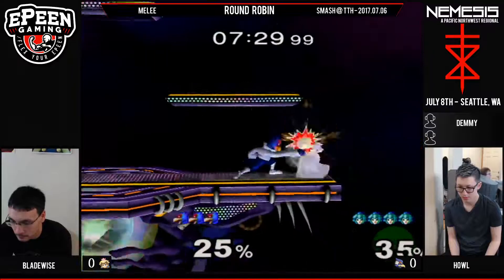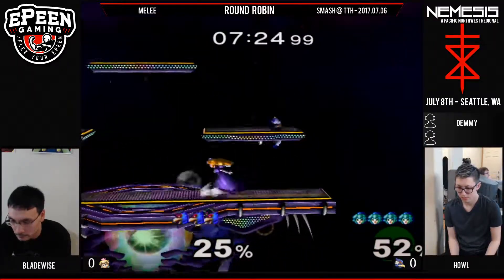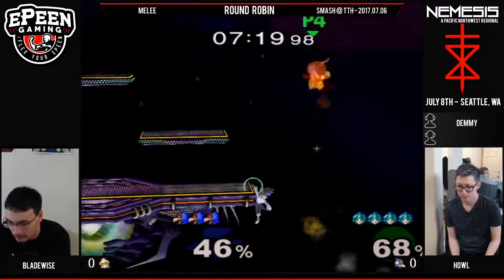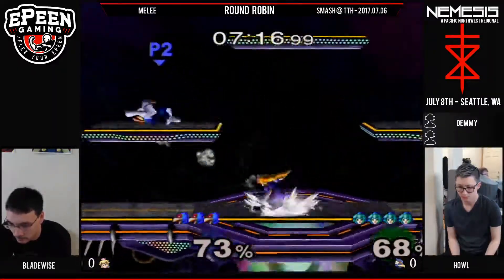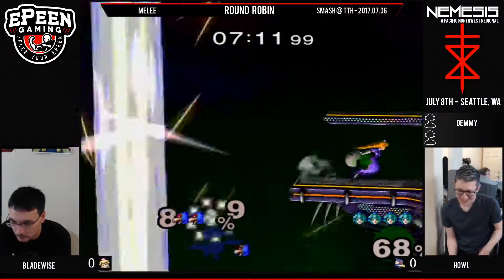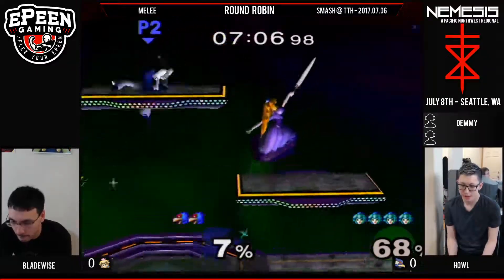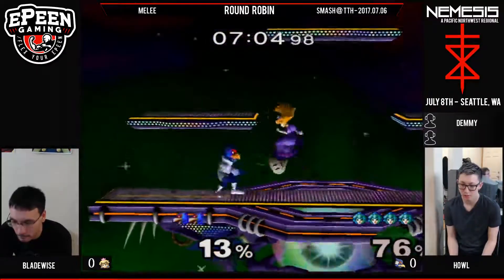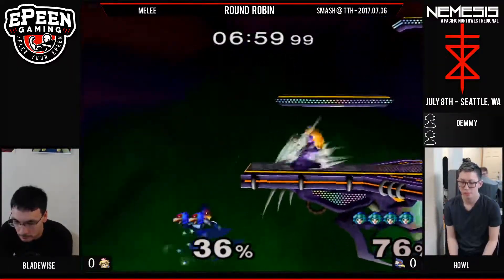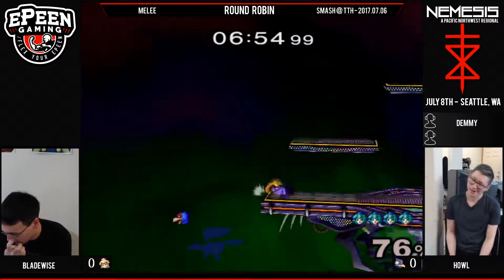This matchup with Falco — Peach has to respect Falco a lot. Lasers are such a great tool at stopping Peach. But Peach's dash attack is such a common thing. Rare miss by Bladewise. You'll see going down there with a turnip — Peach is going for the dash attack a lot. Getting that snipe!